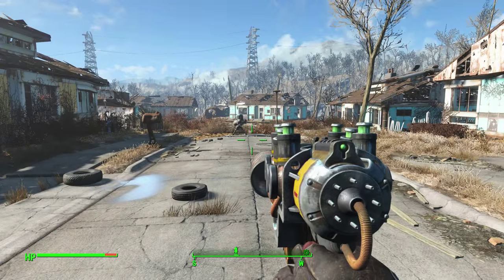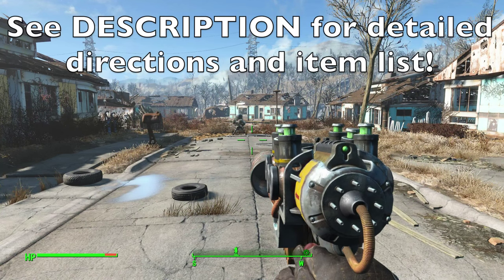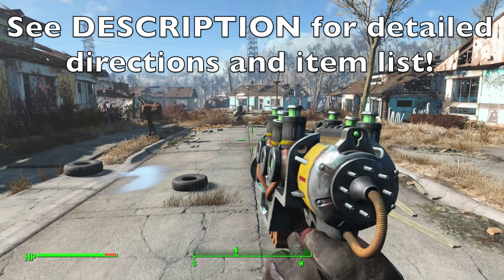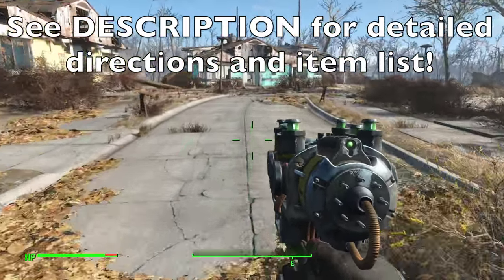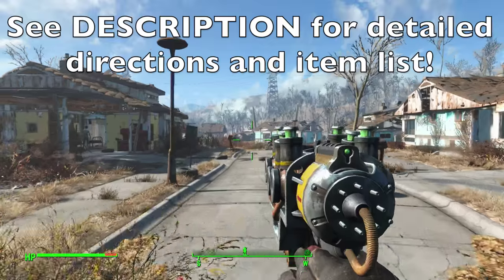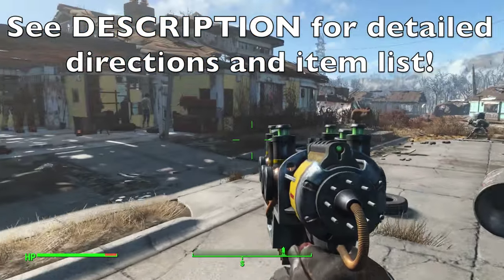Now for requirements: first and foremost you need a plasma gun, and here we're going to be modifying the plasma pistol. Second, you need a recommended Science skill of three, but you can technically do this with no Science skill. I personally recommend three because you'll be able to upgrade the weapon and make it a lot better. Finally, you're going to need a ton of junk materials and I will list all of those in the description.